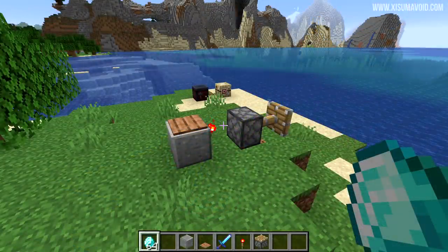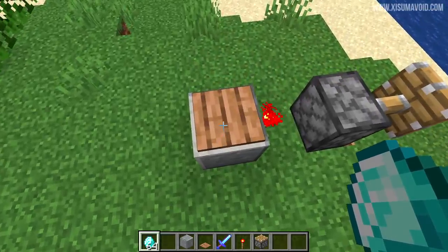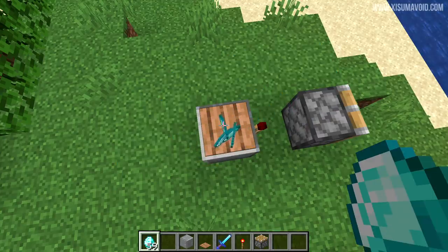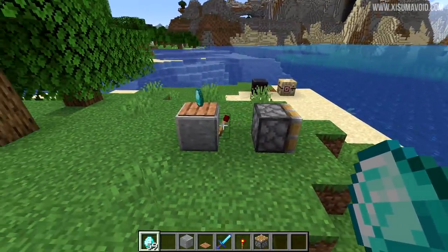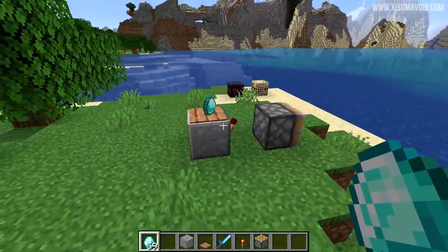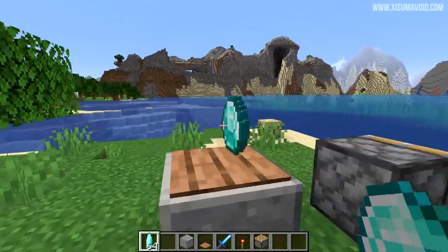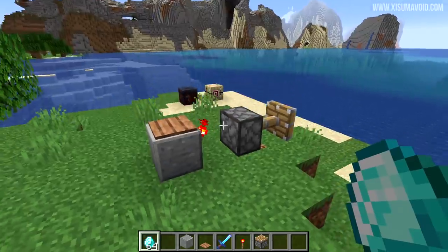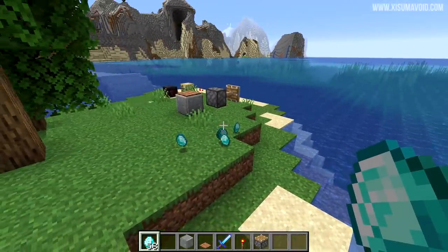There was a bug that I think should have been listed as a feature. There is a difference between creative mode and survival when it comes to throwing items on the ground — you might use this for timing a redstone contraption. In survival these items would despawn after 5 minutes, but in creative it was just 1 minute. That has been amended, so now the time is the same for both: any items thrown on the ground will take 5 minutes to despawn.